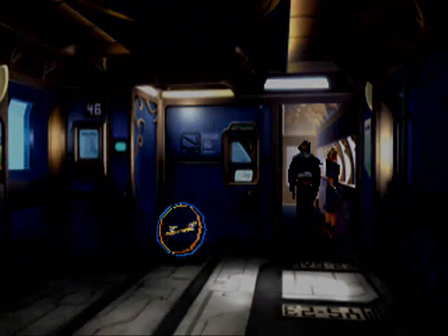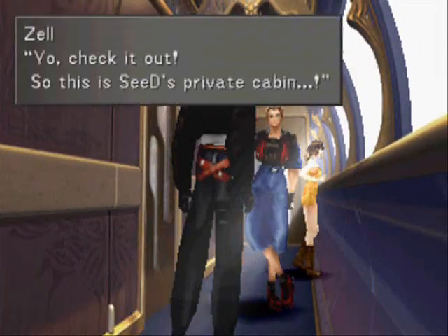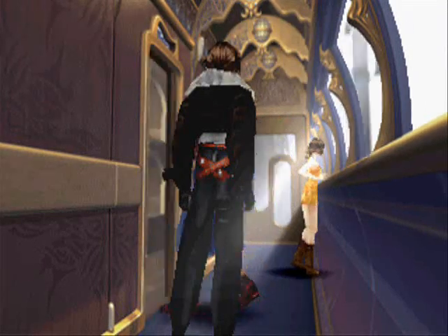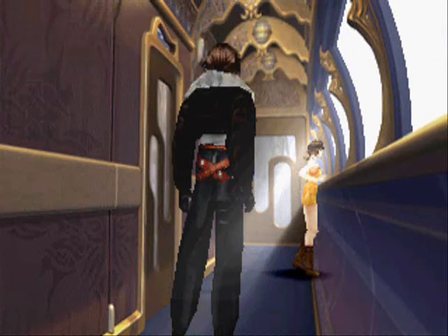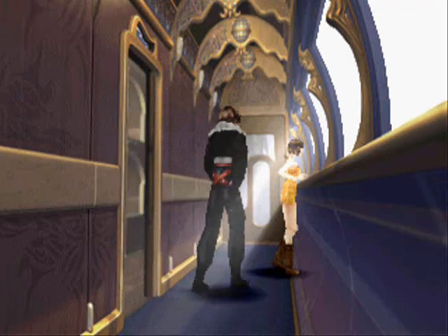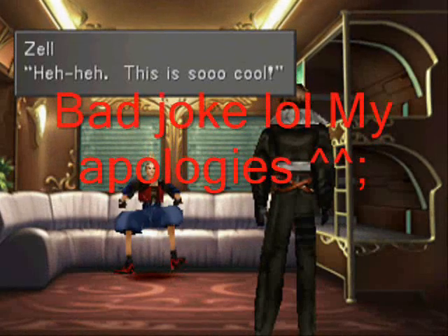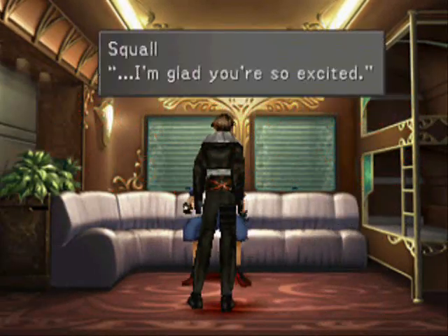It's our turn — another scene. This is the SeeD private cabin. I'm gonna go talk to Selphie. I love trains. Hey, pet pals! Those are what we use to learn another character's limit breaks. This is pretty amazing — it pays to be a member of SeeD.